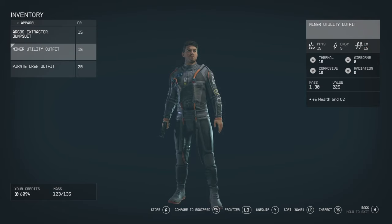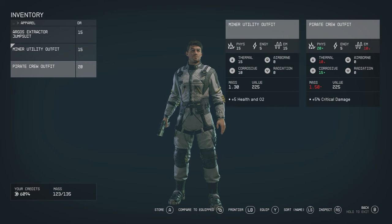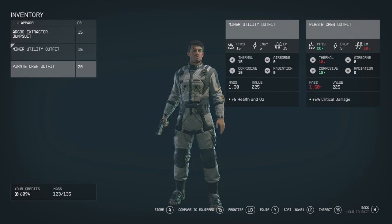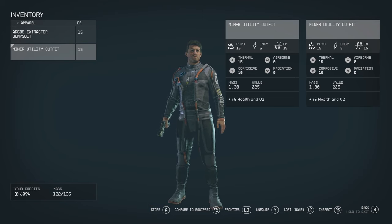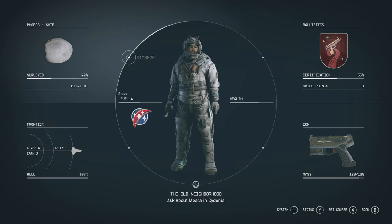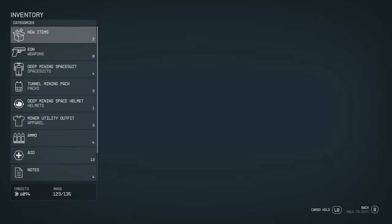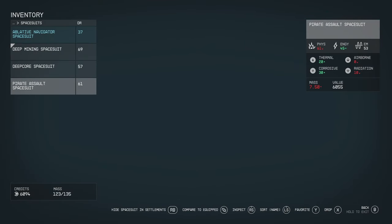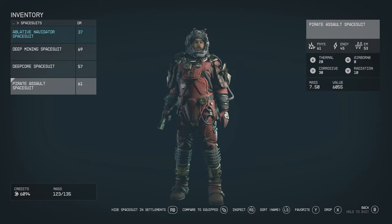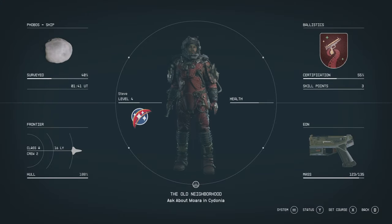I just stored it by accident. How do I get that back out? There we go — I think I just took it back out. Let's go stick that on. Inventory — pirate suit. Ha! There we are. Yeah yeah yeah — I'm feeling that! Heck yes. Didn't look anything like that in the last picture though. Let's stick some more guns in as well.